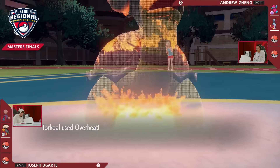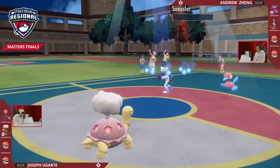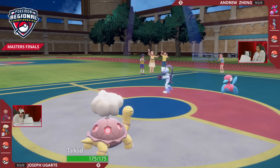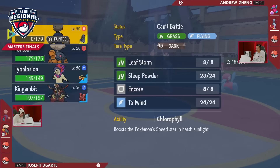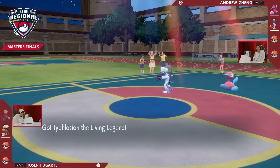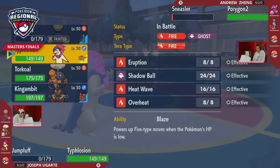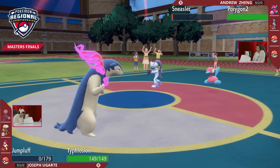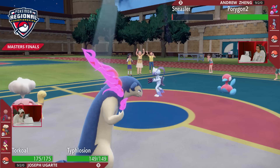Porygon-2 is taking that turn of sleep. Can Joe get more value out of this Torkoal? The Overheat in the sun will bring Sneasler down to its Focus Sash. Torkoal isn't too worried about the special attack drop because of his held item — the patented Eject Button Torkoal that Joe has made famous throughout Scarlet and Violet. It will swap itself out, so Joe can get two other Pokémon onto the field for free without taking damage. No surprise to see Typhlosion come back in to take advantage of the sun, but with Jumpluff already down, it's less clear how you deal with Sneasler adjacent to it.